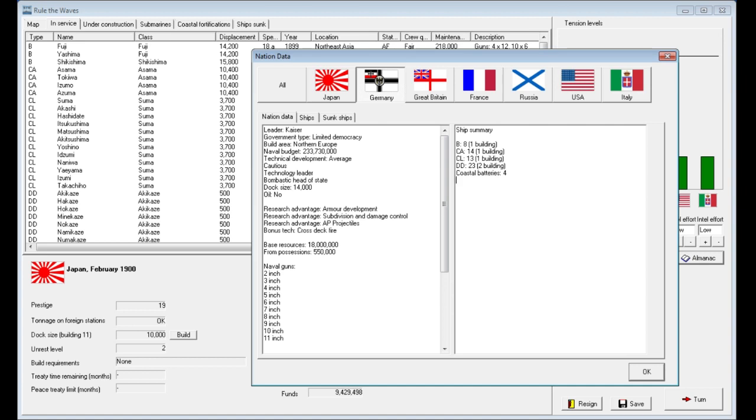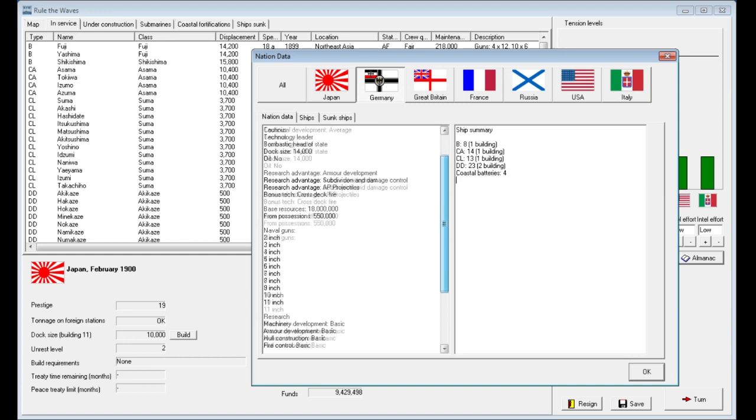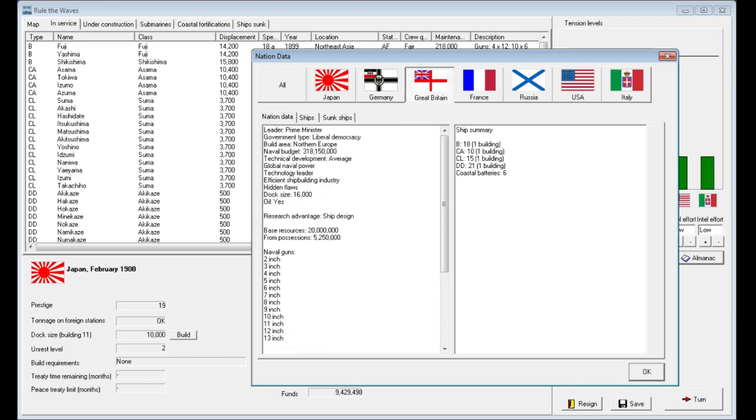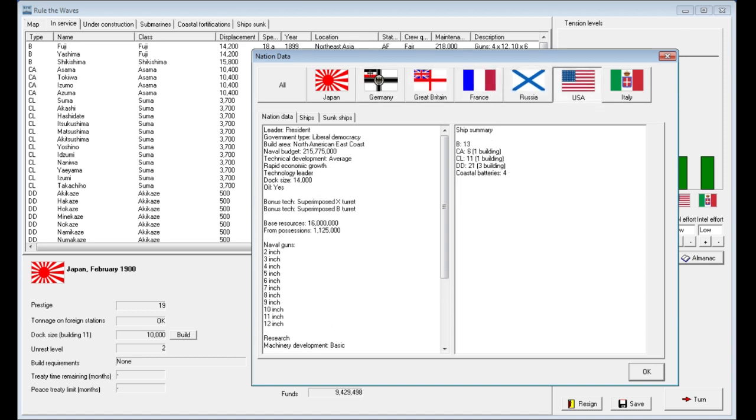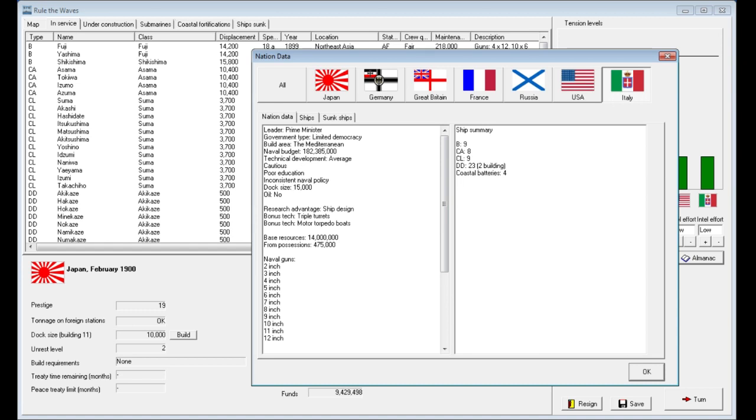You can do that for any other nation. For example, Germany's leader is the Kaiser, limited democracy. You can scroll down and see where they're at with naval guns — they are a technology leader. We can do the same for Great Britain, who has 18 battleships in play. Germany has eight, France has ten, Russia has eleven, the USA has 13 — which certainly wasn't the case in 1900; they've accelerated the battleship building program a bit. And Italy has nine.